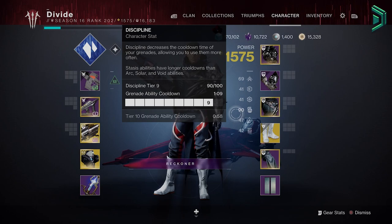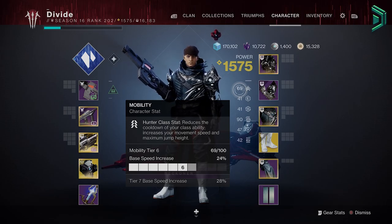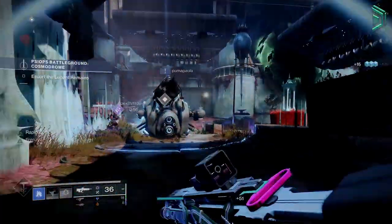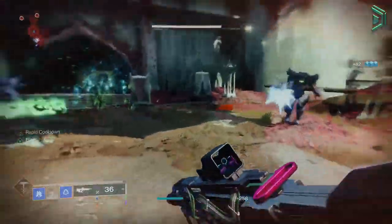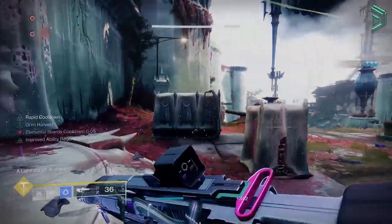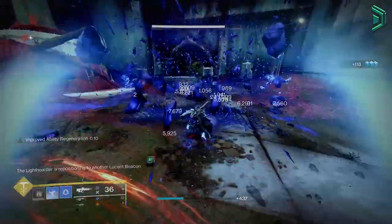For armor stats, the first priority to max to 100 is Discipline for grenades, as that is the main ability of this build. Once achieved, max out Mobility second or Recovery — either is fine — but as a long-term goal you want 100 Mobility, Recovery, and Discipline. This is one of my favourite Hunter builds and I use it all the time in the Grasp dungeon, mostly for speedrunning with an Eager's Edge sword. I personally wouldn't use this for dungeon or raid boss encounters — I'd swap over to a Tether with Moebius Quiver for that extra DPS. You'd really only use this build where you need effective ad clearing in mid-tier PvE.